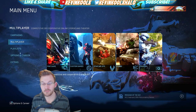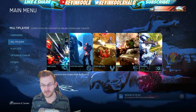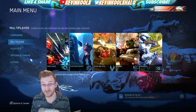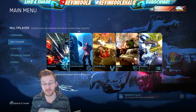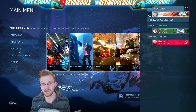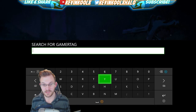Here we are in the MCC. These maps are actually tied to the '343 Favorites' gamertag — that's how you download them. You press the X button, which takes you to the menu. You scroll down to your name, go down to 'Find Player,' and then type in '343 Favorites.'